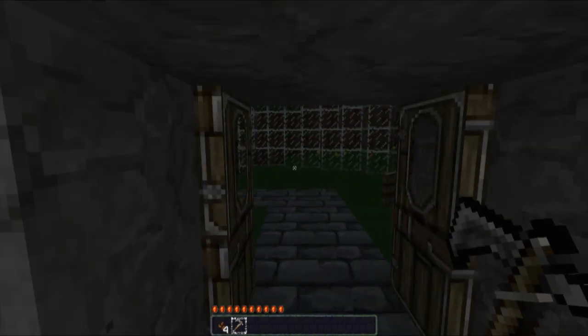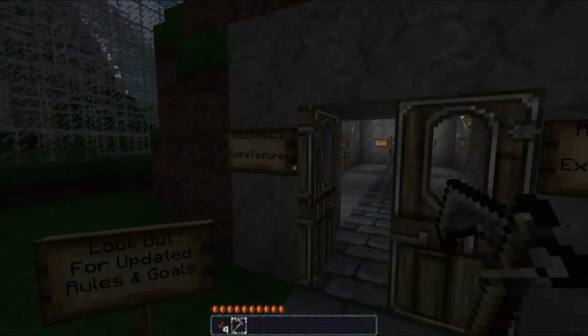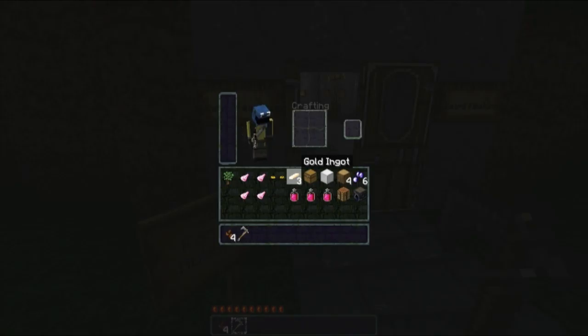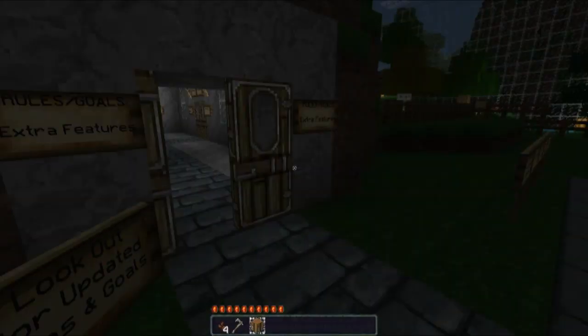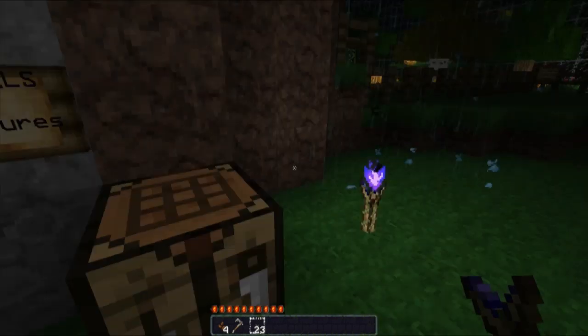It's getting dark already - are you serious? I can deal with this. There's coal - let me make some torches since I'll need them if I have to go out in the dark. 24 torches already. They're purple torches with this texture pack.